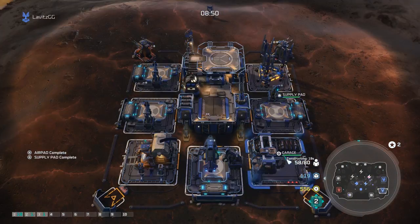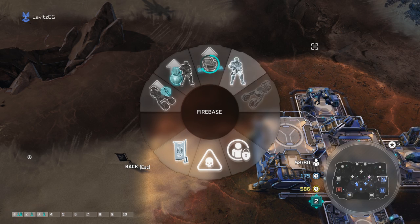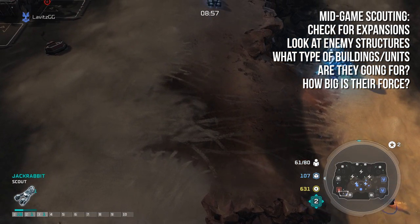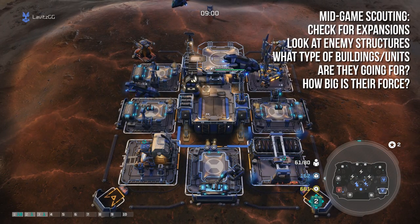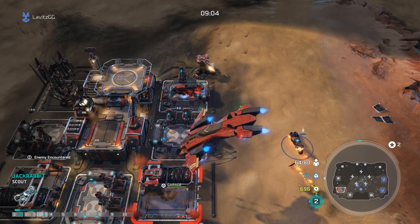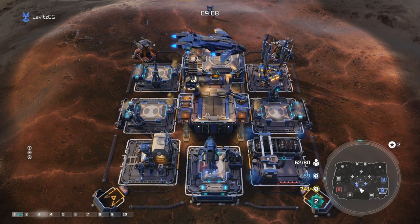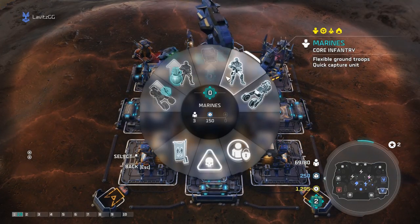In slow motion: we purchased tech level 2 for our original base so we can build things like a garage or an air pad. I also took my jackrabbit to check if he had a second or third base — which he did not — and now I'm going to scout his main base. Notice how I hover my mouse — or for controller players, the cursor — over his buildings to see what he has. I see two garages, and that tells me he's overreacting — he saw our infantry and is going to try to hard counter us with warthogs or tanks.